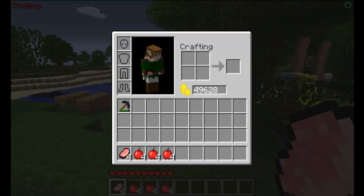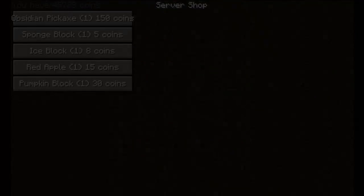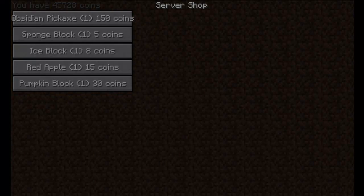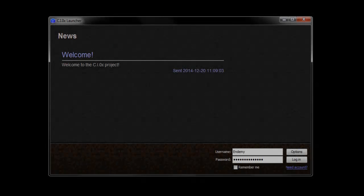From an amount of $1 and up, you will get the VIP rank that allows you to protect a 64 block area. From an amount of $2 and up, you will get the Premium rank that allows you to protect the same 64 block area but four times. You will also get in-game currency that will be very hard to get when the server starts up.